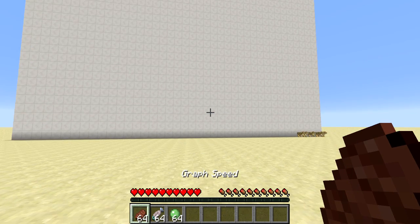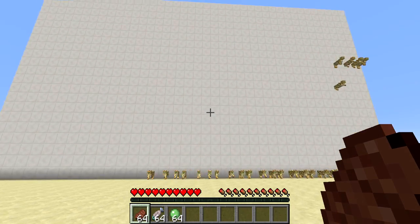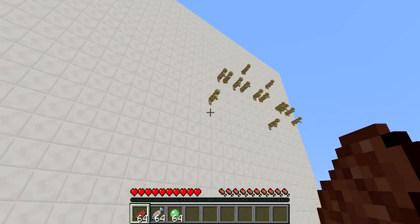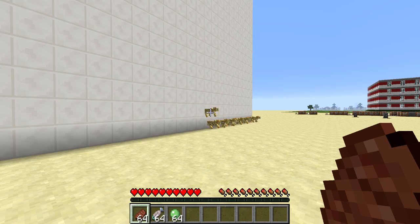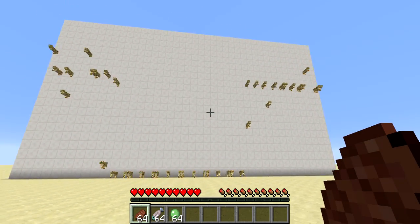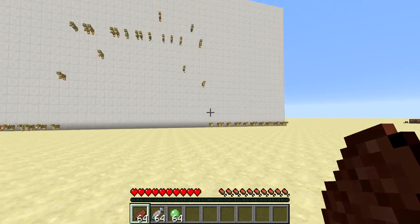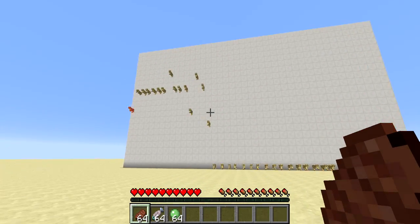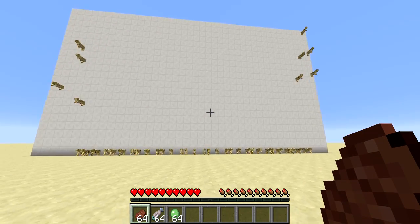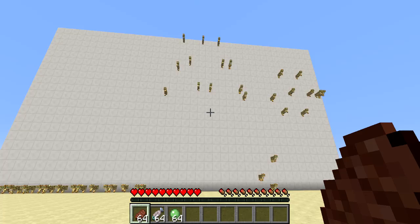I'm going to switch to slot one, and it'll start graphing my movement speed. So if I start walking forward, you can see the graph moves up there, and then when I stop, it's going to go back down. I don't move at quite a constant rate, so it kind of moves around with just a little bit of jitter. If I sprint, it goes a bit higher than if I was just walking or strafing or whatever.